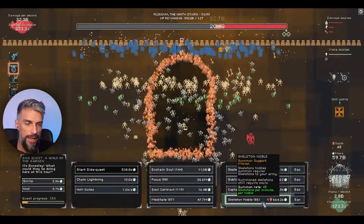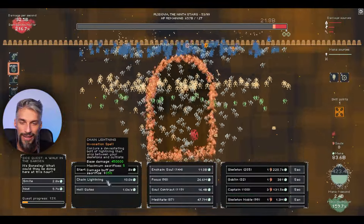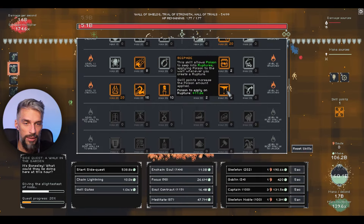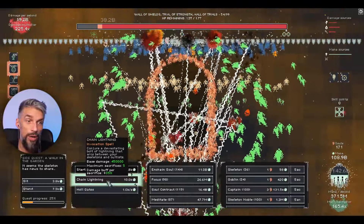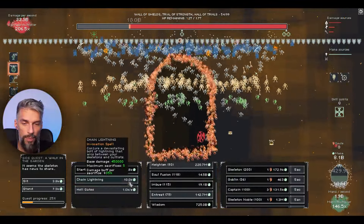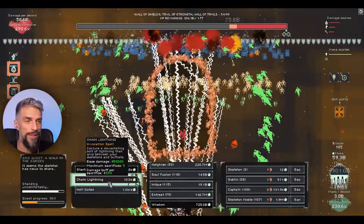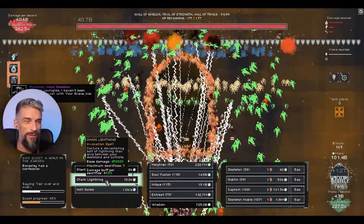Numbers are growing and that's what I want to see from an incremental game. With 100 skeleton nobles, let's get more poison. Chain lightning is good. Poison is actually now our main source of damage, so we might want to invest more in imbue to make it even more potent. Let's get more soul contracts. We need more skeleton nobles. Poison is now half our damage; chain lightning and exploding skeletons are around 25% together.